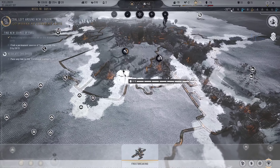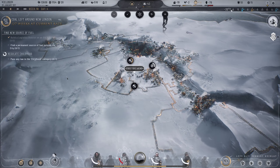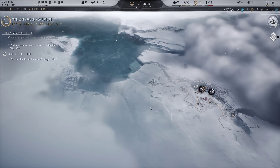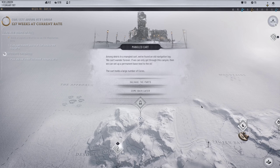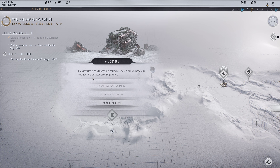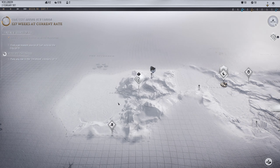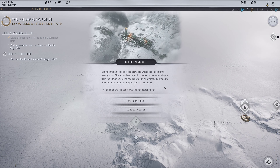We could build another goods factory or industrial district over here. Things are looking pretty good - let's expand using the money we've been given. We'll build another goods place - one for prefabs and one for goods. We've come over to the desolate coast: found a navigation log in a mangled cart. 'We can get through this canyon and set up a permanent base next to the oil.' Found a large number of three-cores. There's also an oil cistern and a tanker with oil in a narrow crevasse.